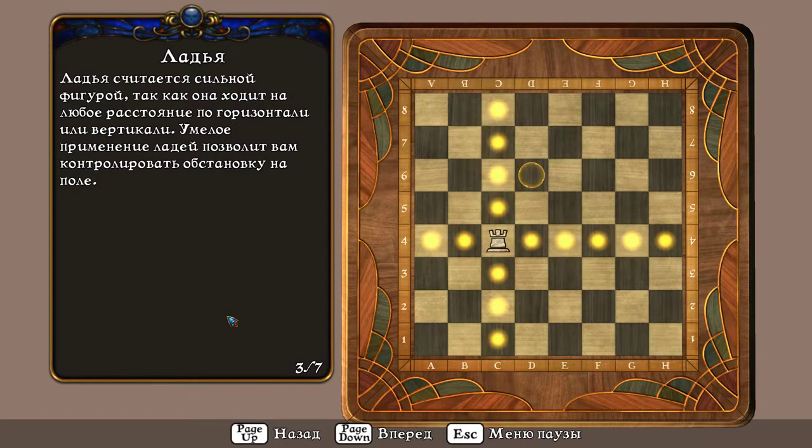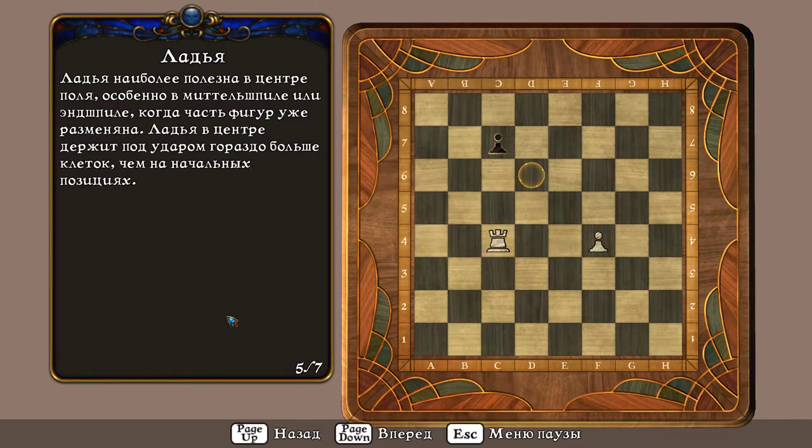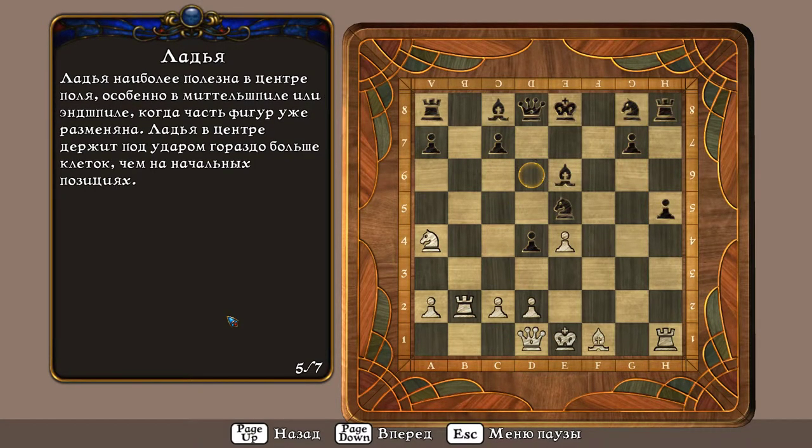Ладья считается сильной фигурой, так как она ходит на любое расстояние по горизонтали или вертикали. Умелое применение ладей позволит вам контролировать обстановку на поле. Ладья не может пройти через другие фигуры. Сейчас ладье преграждают путь белые и чёрные пешки. Ладья может взять чёрную пешку. Ладья наиболее полезна в центре поля, особенно в миттельшпиле или эндшпиле.